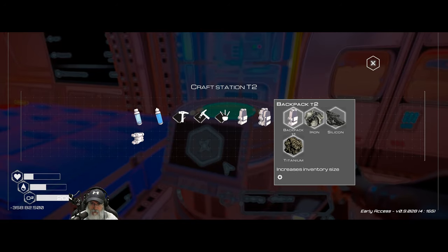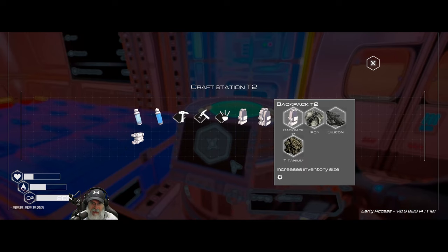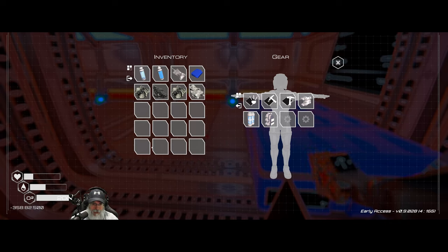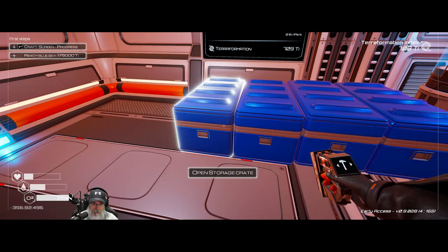Did we get a tier two backpack? Let's make that first. That added another row to our inventory, which is going to be fantastic.